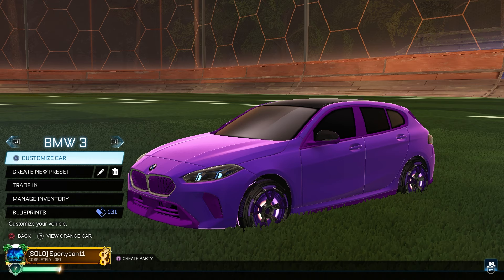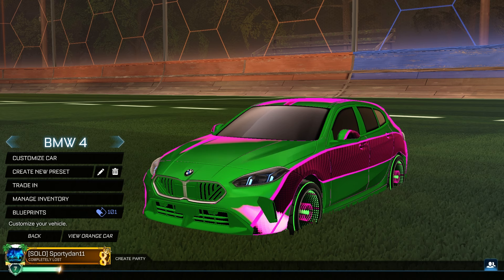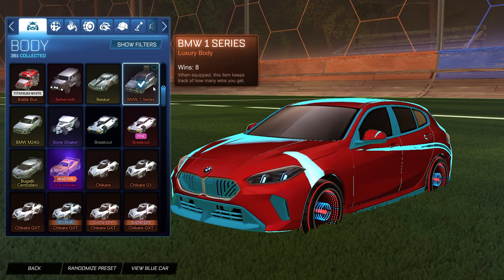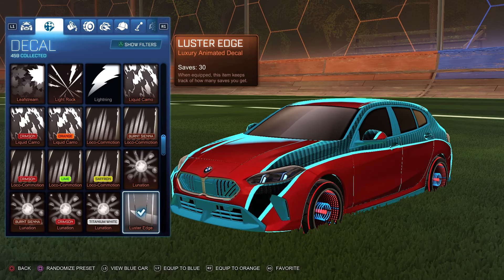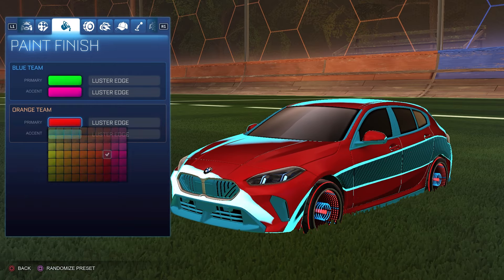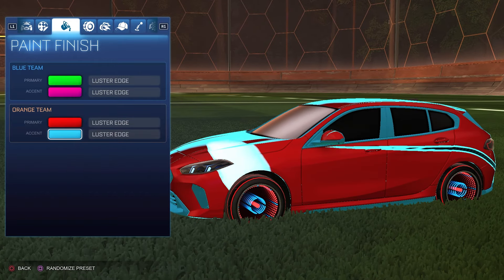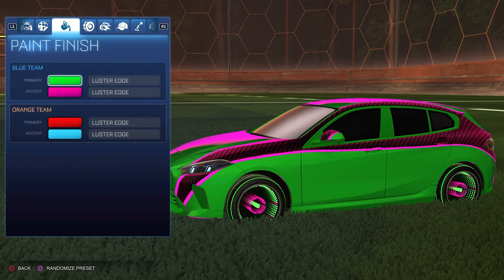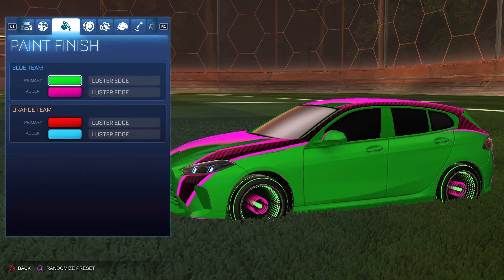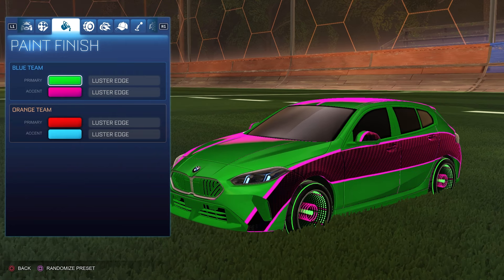Getting into the last and final car design of the episode, we have the Luster Edge decal — a little more flashy, but Luster Edge looks good on almost every single car. Starting off we have the forest green BMW One Series for the blue side and the sky blue BMW One Series for the orange side. For the decal for both sides it is the unpainted Luster Edge decal. For the colors, the primary of the blue side is forest green with the accent as pink; the primary of the orange side is crimson with the accent as sky blue. The wheels for the orange side are the Infinium wheels painted crimson, and for the blue side the Infinium wheels painted forest green. I absolutely love using Infinium wheels with the Luster Edge decal — it's got a pearlescent matte style and the colors look fantastic together.